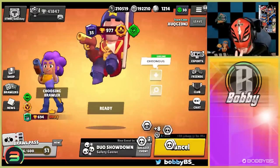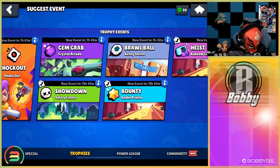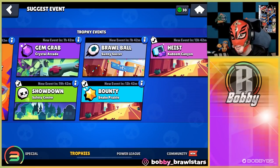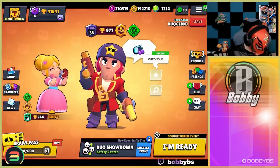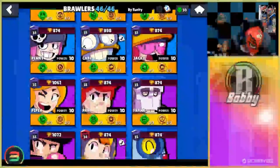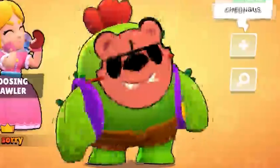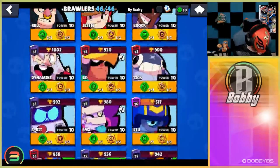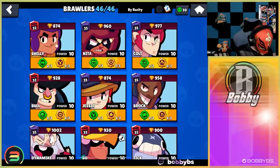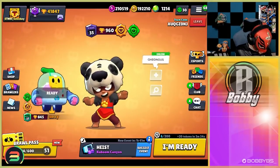You guys never saw that. Showdown barely even counts as a mode, doesn't even matter. We got two modes left - we have bounty on Snake Prairie which we're saving for last, so we switch to Kaboom. Let's see what Spike picks for us. Is that Nita? I think that's Nita. Alright, I guess we're going Nita on Kaboom - I've never seen that before. I hope my Nita isn't too high, 960 trophies, not the worst.